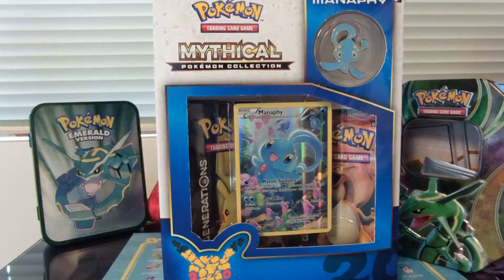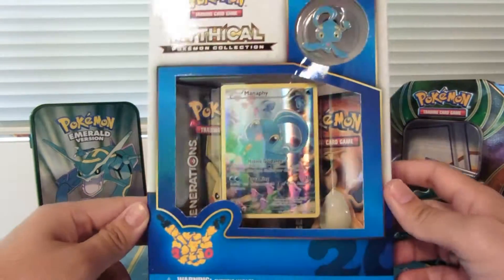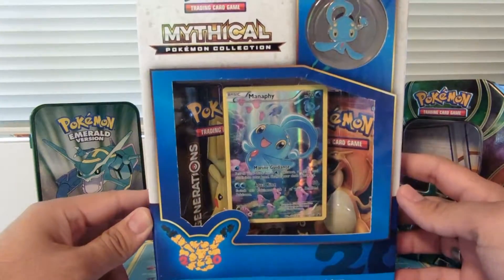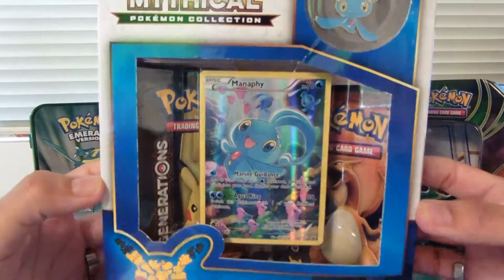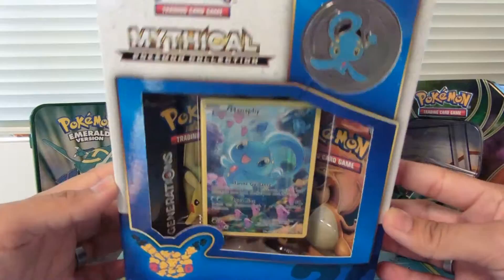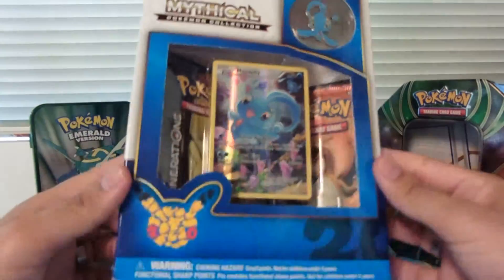Hello everyone, this is PokemoreChacko and today we're going to be doing an unboxing video for the Mythical Pokemon Collection for Manaphy for the month of June. So as usual, there's the legendary promo card, the pin, and then it comes with two Pokemon Generations Booster Packs.